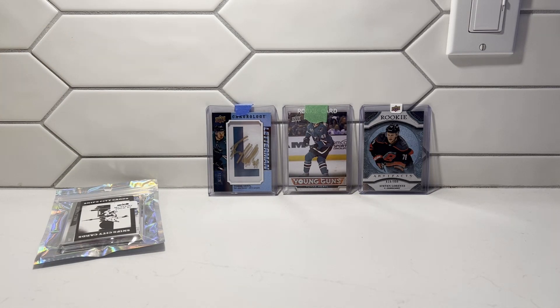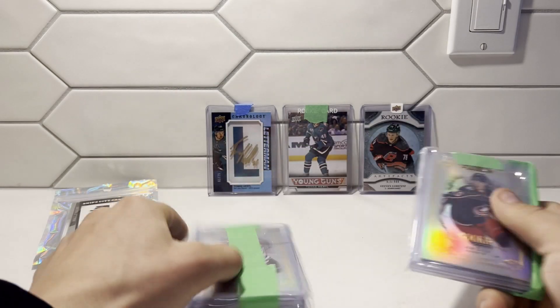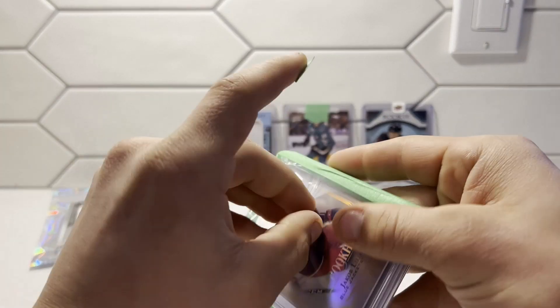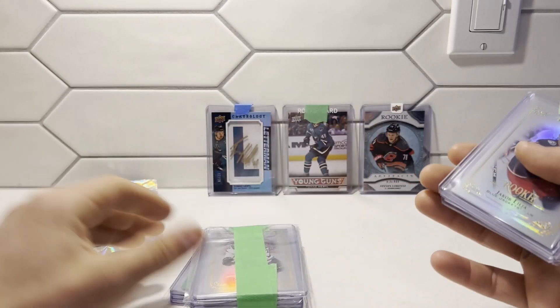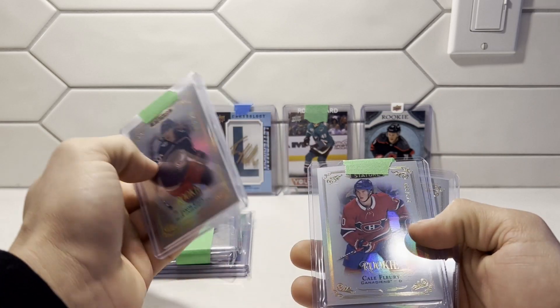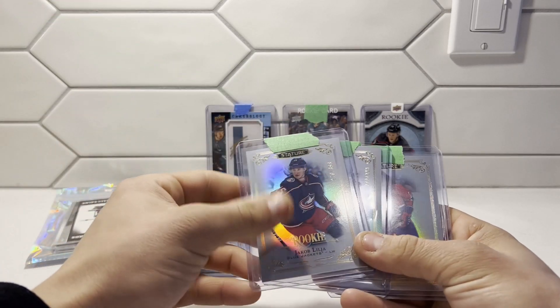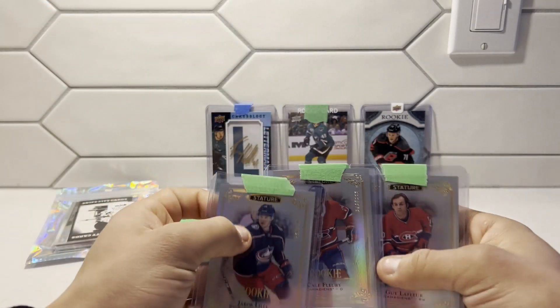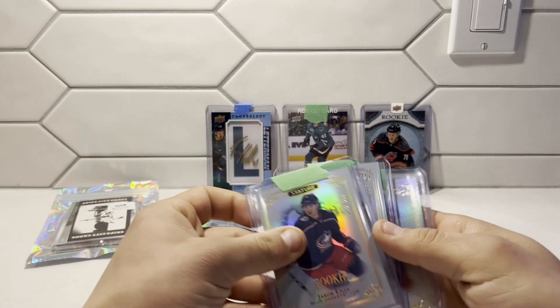Last package before we get into our mystery packs. Here are our cards — we got three nice little packs from the break. We're just going to crack those open quick. The first one is from Stature — we have a Yakub Lila, a Kale Fleury, and a Gila Fleury. Sorry about my pronunciations — they are not the best. But these are some nice looking cards, a couple of numbered cards there.